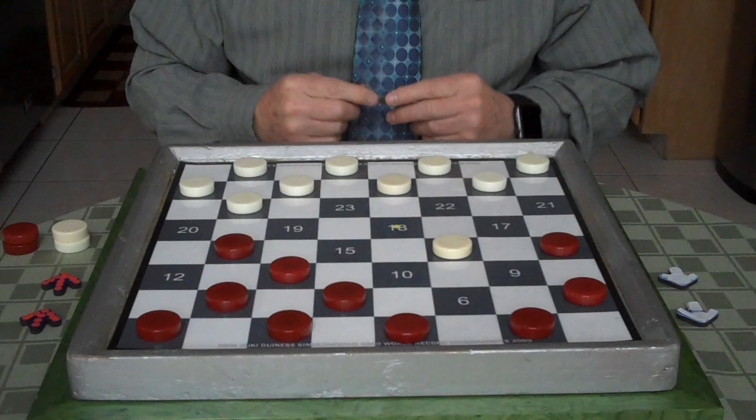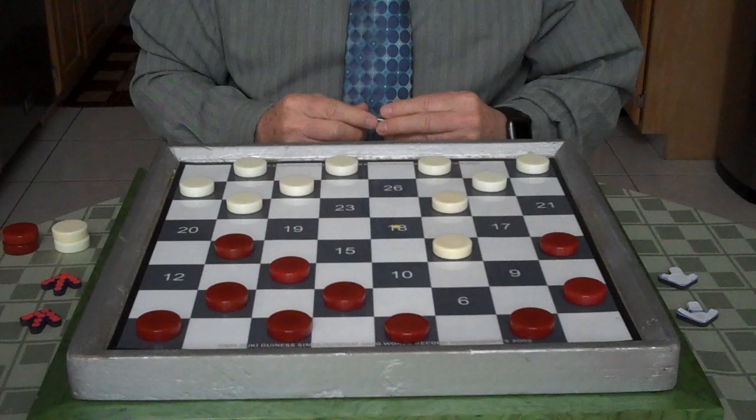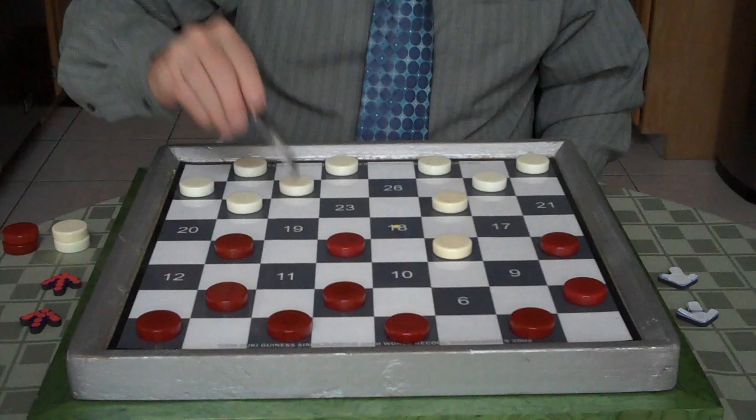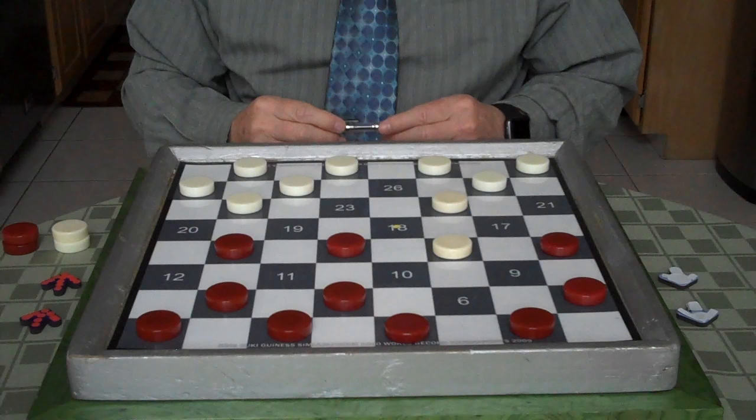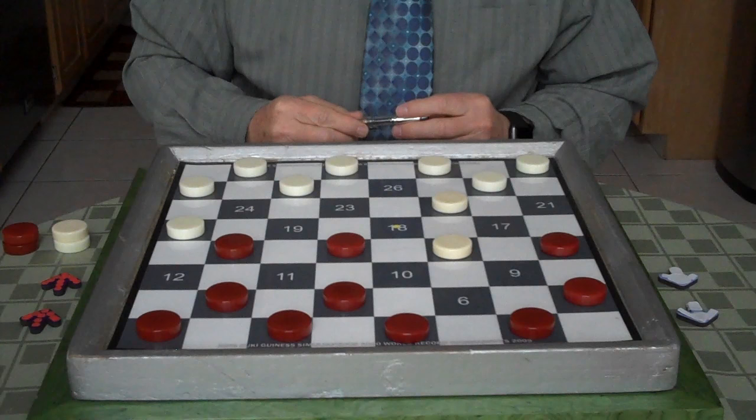White goes 26 to 22 in this position, and you follow 11 to 15. Now you're not worried about the exchange, because see how he has a strong double corner — he doesn't want to break it up. If he does, your double corner is weakened. So he goes 24 to 20, and now because you're focusing on square 18 in the opening, you go 7 to 11.